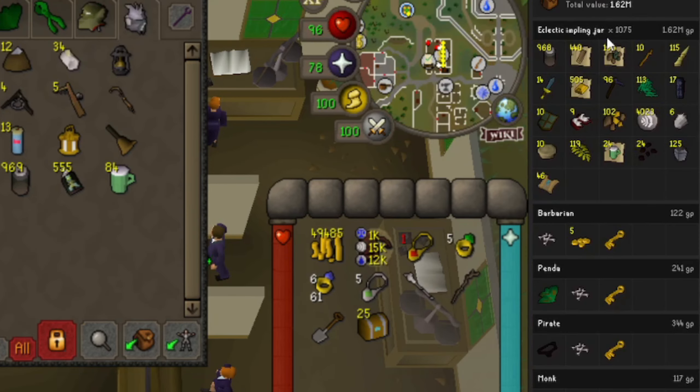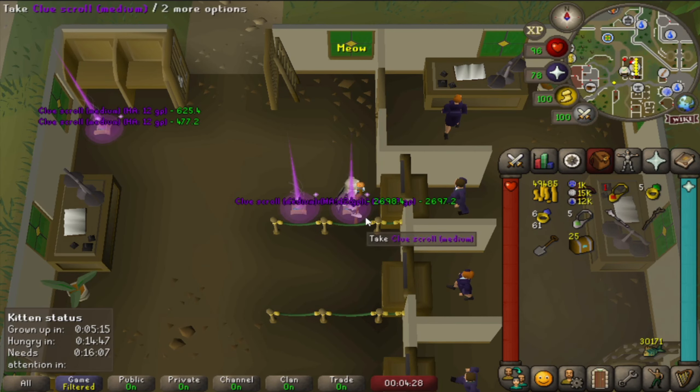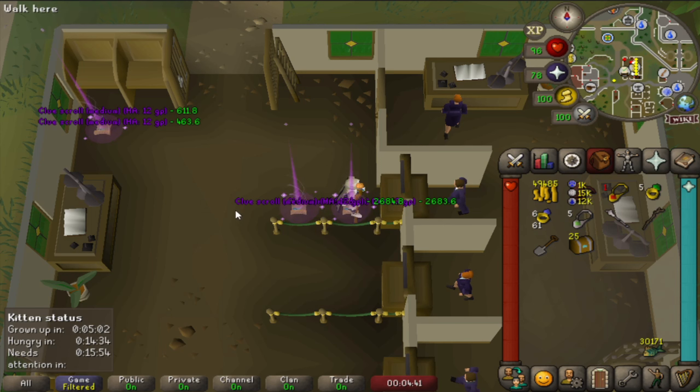Currently, if we look - I reset the tracker - we have done the 23 caskets in 46 medium clues, so it's still about 1 in 2. I remember a moment where it was like 1 in 5, so I'm actually really happy about that. If we have a look at the ground, there's still a couple that I couldn't do. I also have 2 left on the ground because I always open 5 just to make sure, but we have 2 left over. I'm going to try to complete them as it would be a shame to waste these.